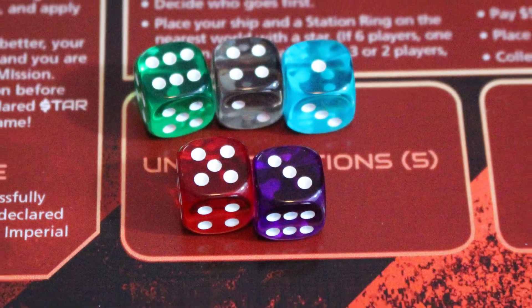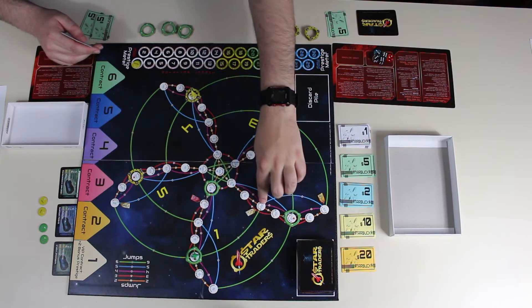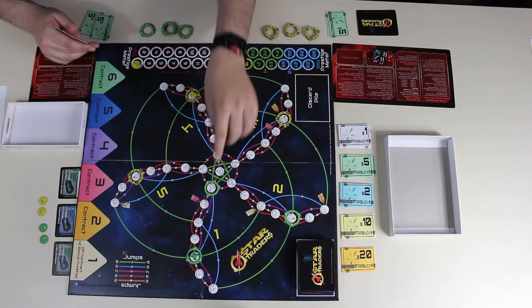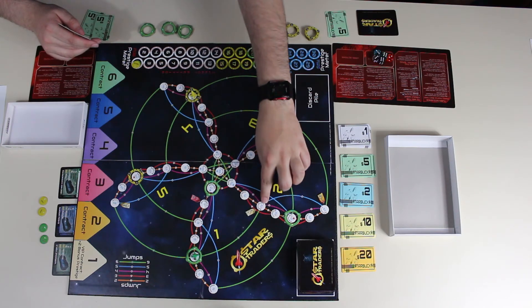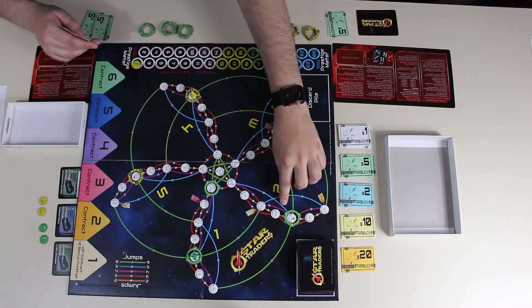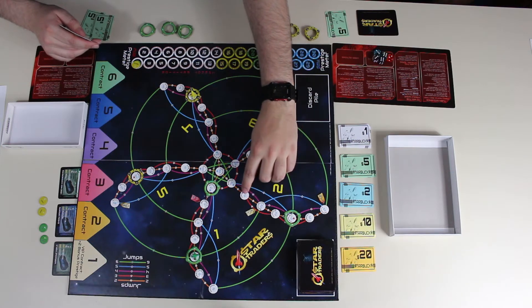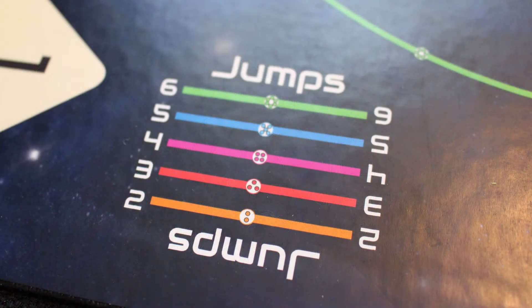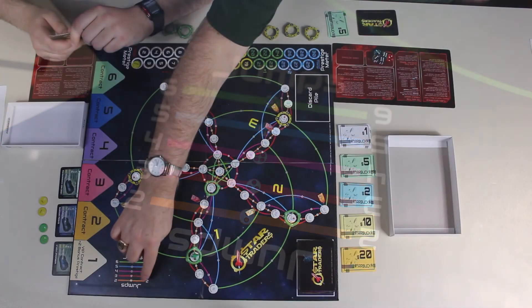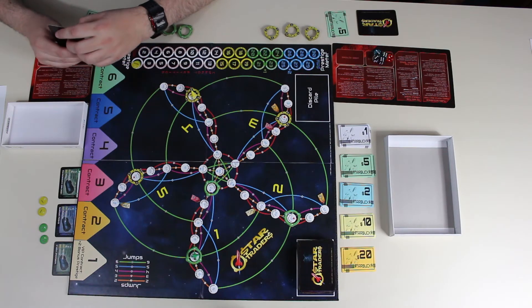You can use an action for various things. One is to jump from one world to another world — there are different types of jumps. A regular jump means you're jumping from a world where you don't have a station, in which case you have to roll the required die roll. For green lines you need a six or better, blue lines a five or better, purple lines a four or higher, red lines three or higher, and orange lines a two or higher. That's also indicated on the board with the color and number you need to roll.